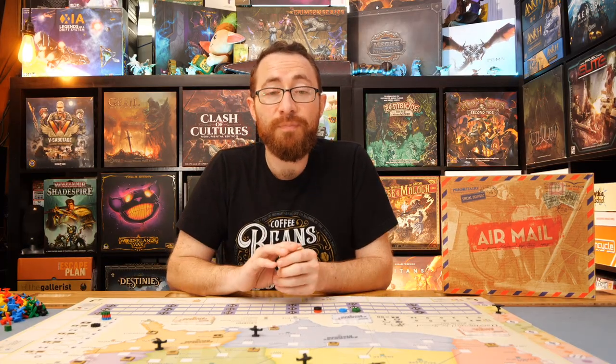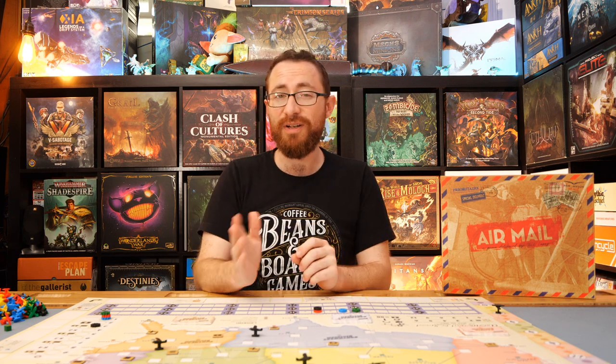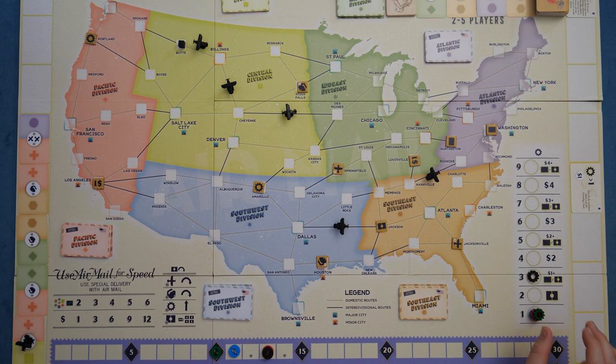That is a typical operational turn — building out your route, making deliveries, and moving up the technology track so you can make further and further deliveries. The higher you go on that track, the bigger the rewards get, and the more flexibility you have, because the more planes you can send, the more likely you are to reach any location for these deliveries.